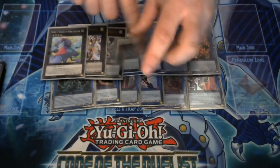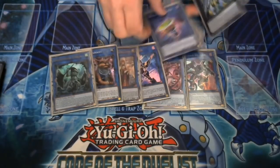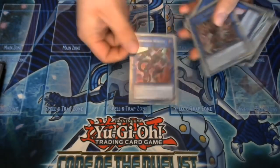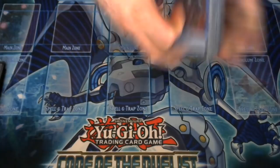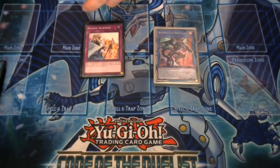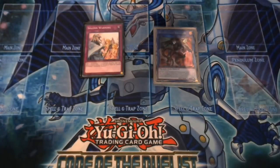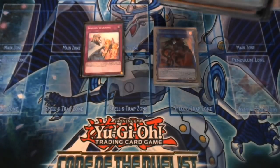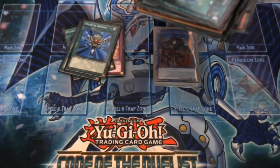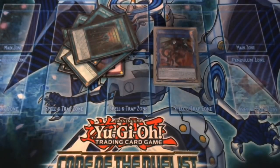That's the deck. I hope you all enjoyed it. I will be testing the Stromburg engine in other decks — yes, I will be testing it in Goukis because a free Level 3 or search is always nice. One thing I want to double-check: with Golden Castle, does it prevent your normal summon just for the rest of that turn or permanently while in play? Let me take a quick look.